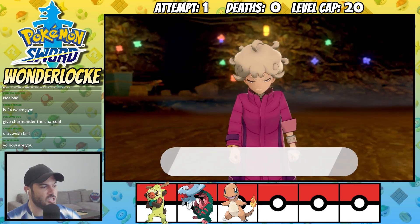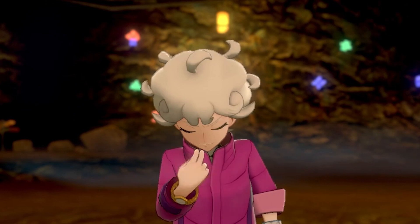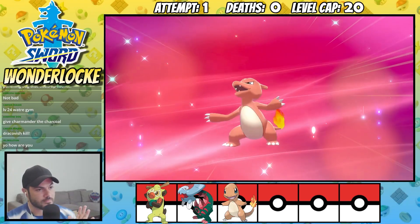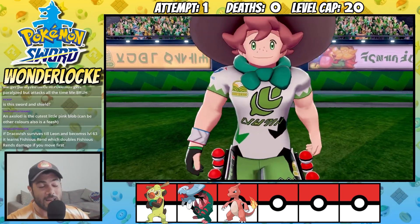I can honestly say that there aren't many things much more satisfying than beating Bede and wiping that smug look off his face. After the fight, Charmander evolves into a Charmeleon, and we are looking good before our first gym battle against Milo.